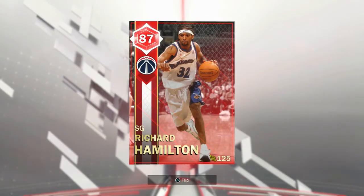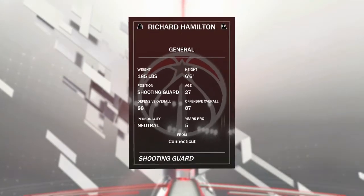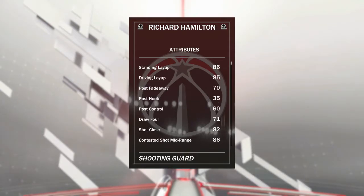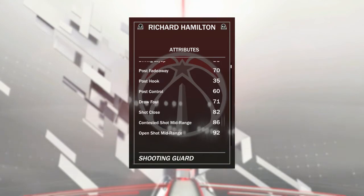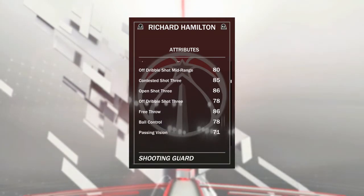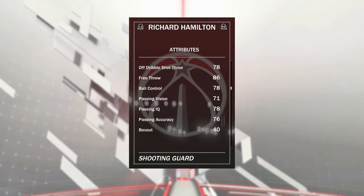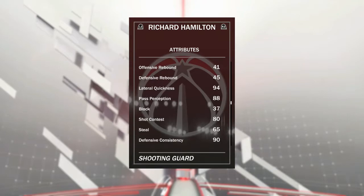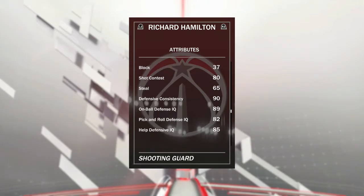We are here to review this Richard Hamilton — which isn't the Pistons one, it is the Wizards one. So it's not the same one as the other one you get for completing the Pistons regular dom. His stats are pretty similar though. He obviously is not a great defender, none of that stuff, but he is a straight-up knockdown shooter.